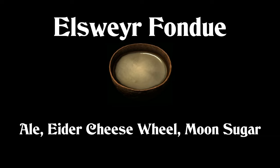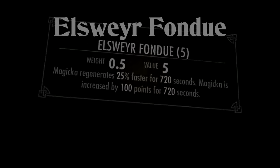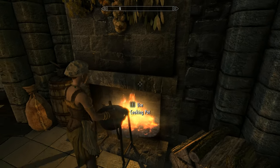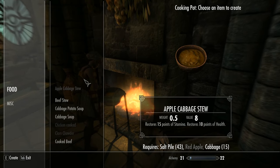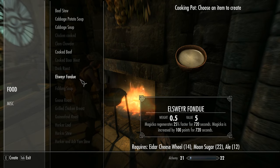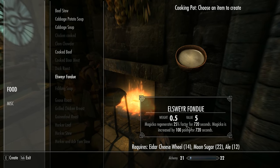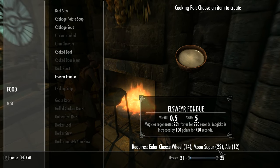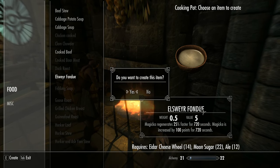Up next is one of the best of this particular bunch — Elsweyr Fondue. To make this you need Ale, an Eidar Cheese Wheel, and Moon Sugar. It's one of the best things to cook in Skyrim, as Magicka regenerates 25% faster for 12 minutes, and your Magicka is increased by 100 for 12 minutes — and obviously these stack. If you're a vampire and have the Necromage Restoration perk, the effects are increased to 31% for Magicka Regeneration and 125% for Fortify Magicka, along with an increased duration of 18 rather than the normal 12 minutes. That makes that particular perk really valuable in combination with this food.